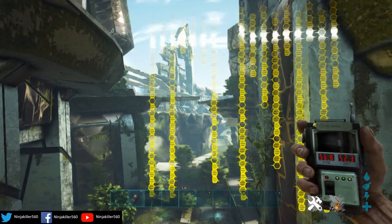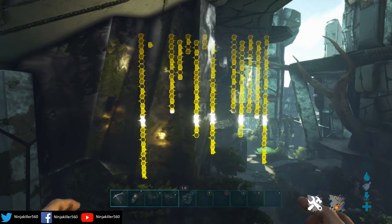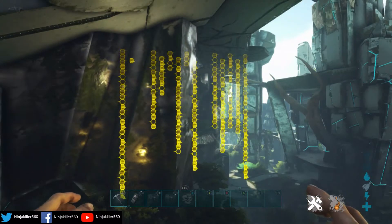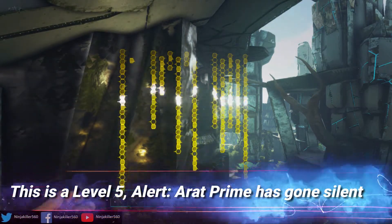Moving on to the next three yellow banners, which are located next to the white banners. Starting with this one, it translates to: 'This is a level five alert. A Rat Prime has gone silent.'